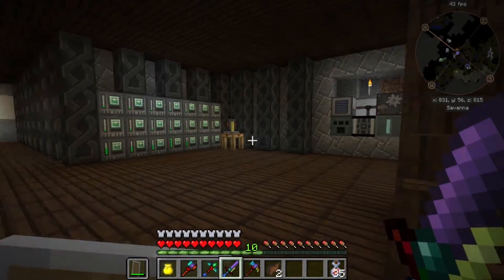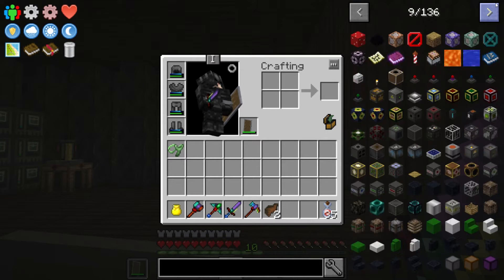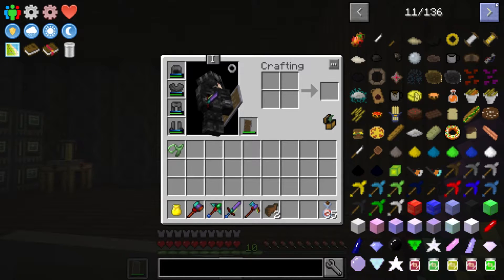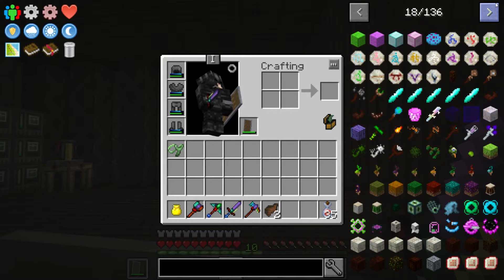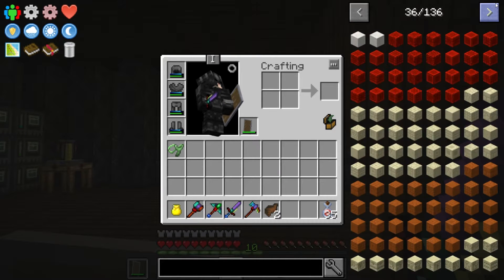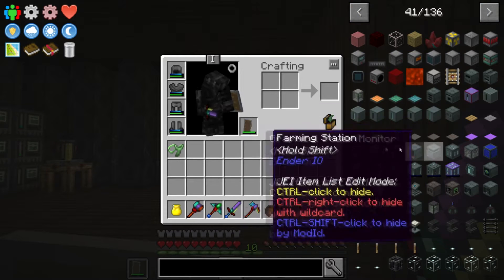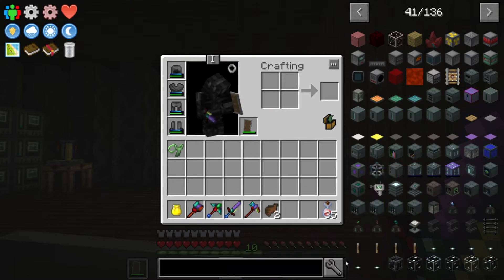I'm trying to think what we can do today. I had a plan yesterday, but then I wanted to go buy a new mic, so I kinda forgot what I was gonna do. I'm just gonna take a look through the mod and see what there is. I could start working on making the school — finding spawners, breaking those, and getting those ready. I guess that's what we can do.